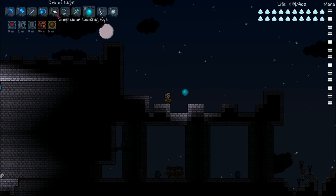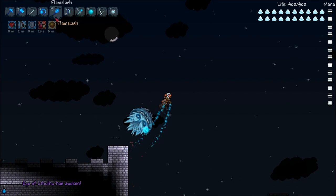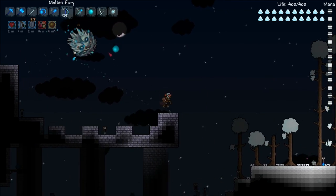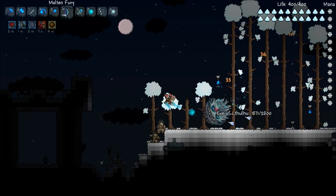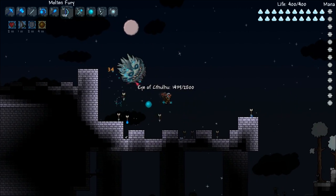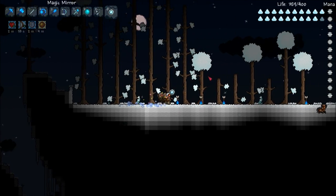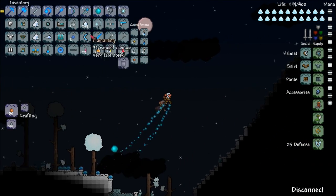Eye of Cthulhu — wow. So we're going to find out what this guy looks like on his second form. The little eyes are actually snowflakes that he's shooting, or spikes. There we go, let's see what he changes into. A darker version — it looks more evil, I'll give it that. Fallen stars are snowflakes and I really like how they are. So we're going to teleport home and then find the Corruption.